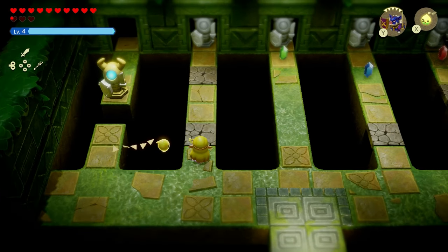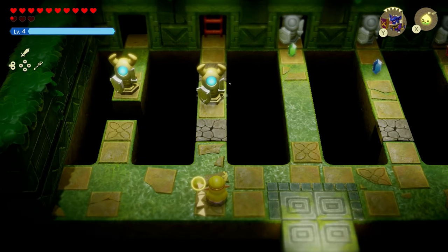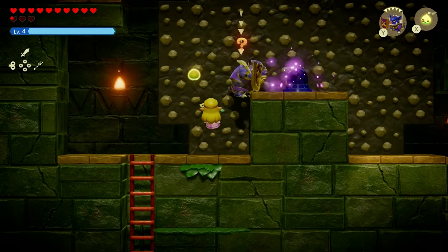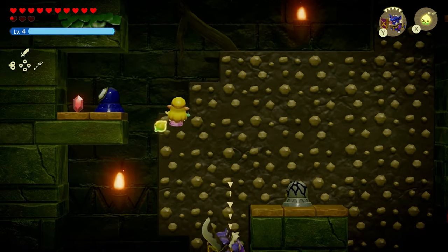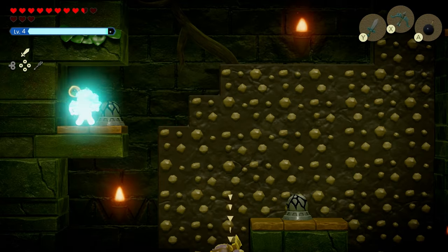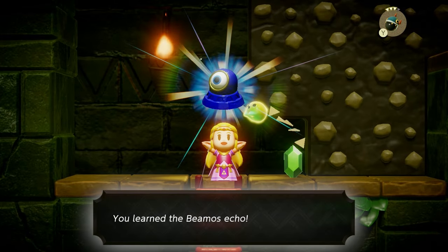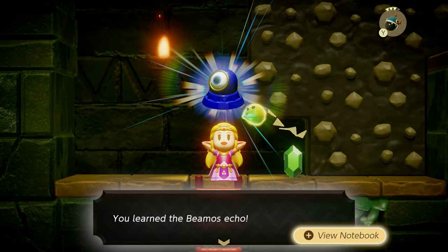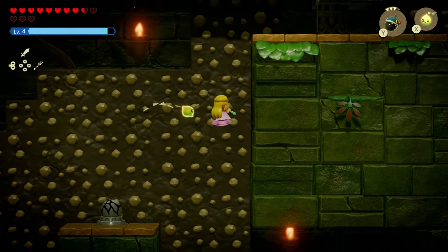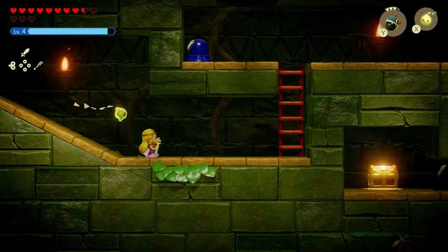Move towards the second Armos and move it out of the way — that will reveal a ladder you can climb right up. Once you climb up the ladder, make your way towards the top right side. There are little enemies that turn to stone when you attack them; if you use a bomb on them they break and you can learn their echo — just be careful of the pew pew beams they shoot. You can't go all the way to the top right because it's blocked, so come around from the bottom and climb up the ladders.